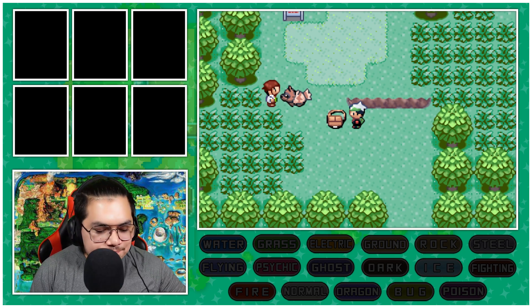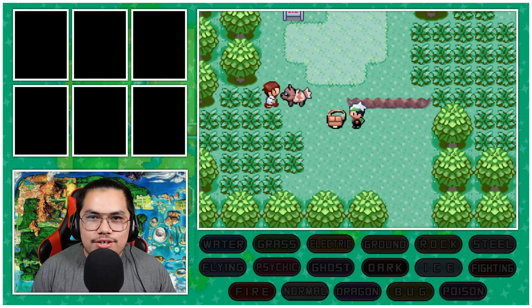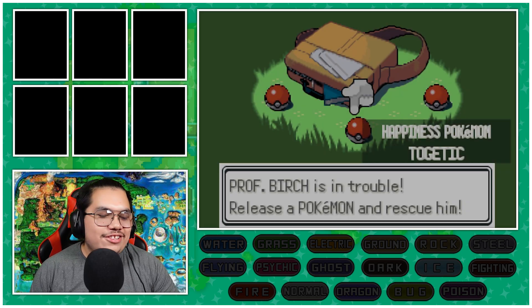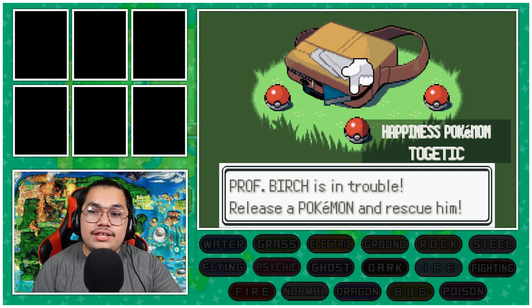This is what the episode is for. This is the best part of starting any series ever — just picking the starter. First up, we have Togetic, Normal/Flying. That would unlock the Flying type and Normal type. Those are very common typings — I would not be upset with that.